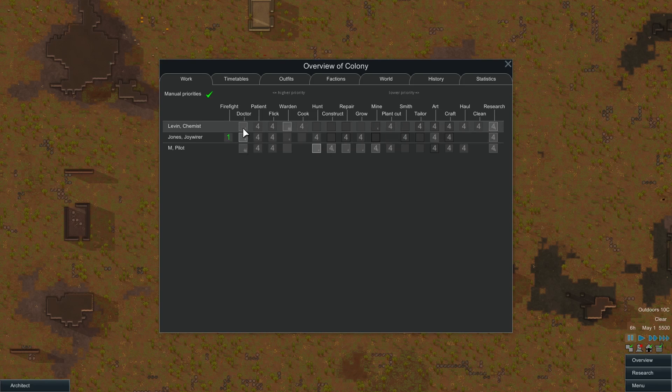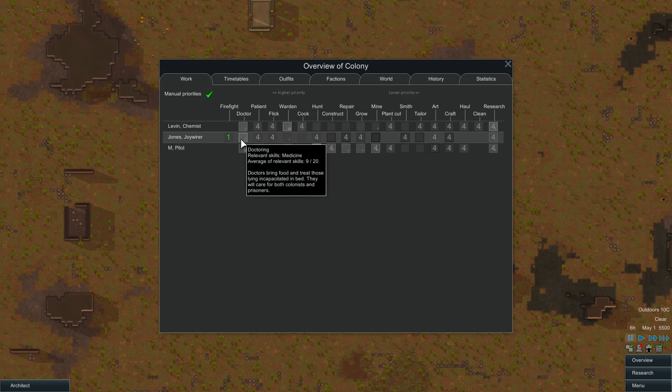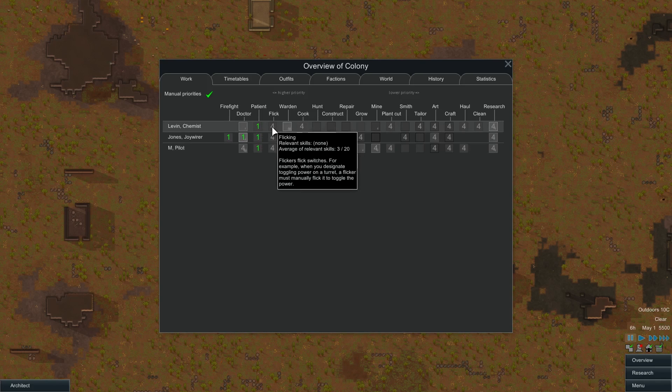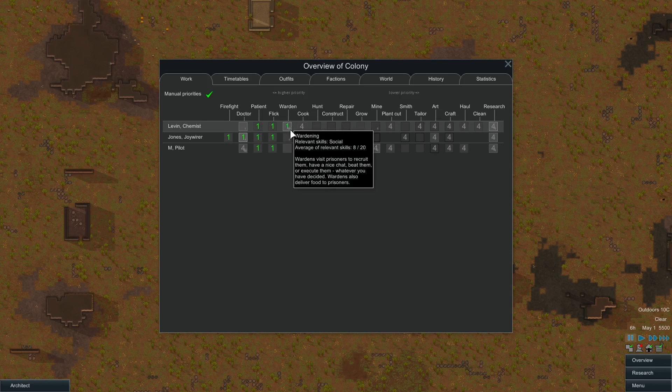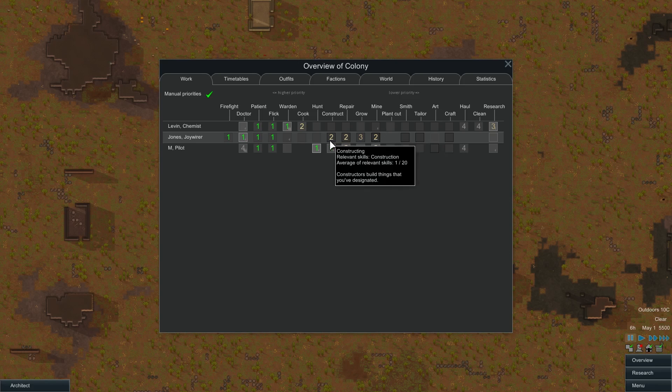You're the only one who can firefight. You're the burning passion doctor but you're good at doctoring for now — so we'll put you on forced. Everybody be patient. Flicking for switches. Locking doors now is considered a thing — so just one for everybody. You're the warden. That way they construct them and when they run out of materials they're going to go mine, and then as they get the materials they'll use it.